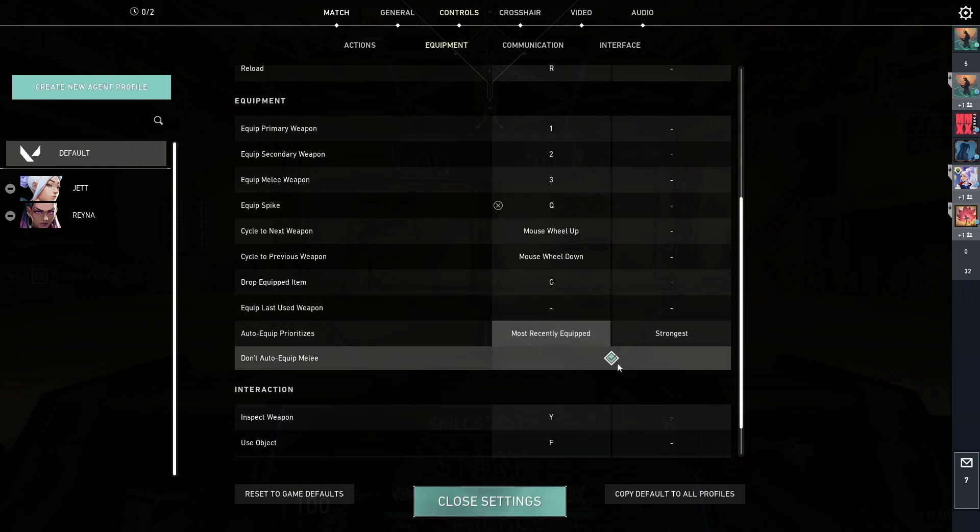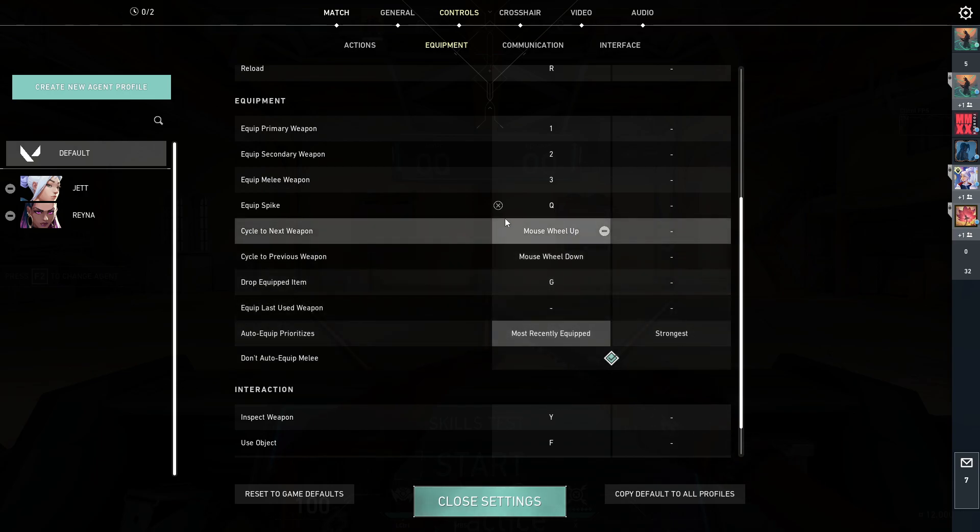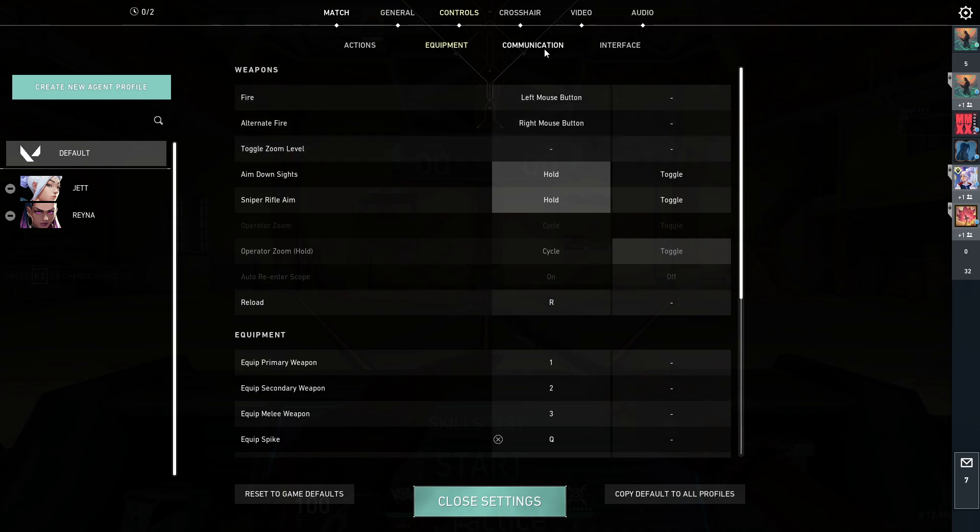And to stop it from pulling out your knife, you just click that. This could save your life many times. I like to leave this one on though, because I use shotguns and sheriffs — I like to keep my sheriff close to me.